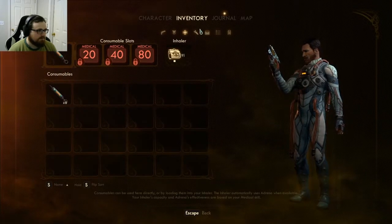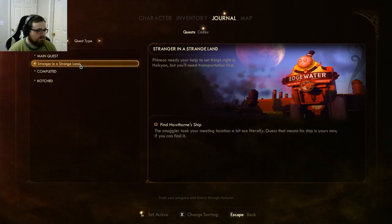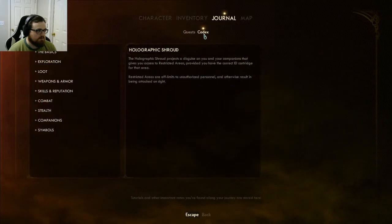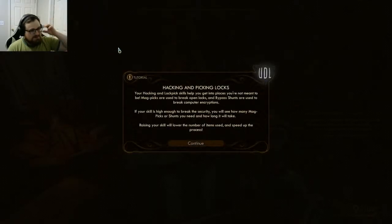We just gotta find Hawthorne's ship — we've got codex as well. 'Hacking and lock picking — your hacking and lockpicking skills help you get into places you're not meant to be. Mag picks are used to break open locks; bypass shunts are used to break computer encryptions.' So bypass shunts are just lock picks for computers. If your skill is high enough to break the security, you'll see how many mag picks or shunts you need and how long it will take. Raising your skill lowers items used and speeds the process.